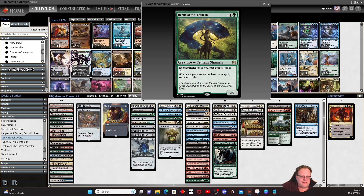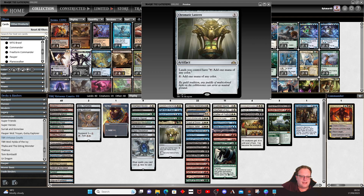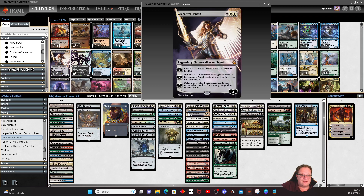Starfield Mystic and Herald of the Pantheon — probably a good idea to get some counters on them to help protect them. Jared Carthalion True Heir, the normal creature version: a target opponent becomes the monarch, and whenever damage is dealt to Jared while you're the monarch, prevent that damage and put that many plus one plus one counters on him, making him effectively indestructible. Chromatic Lantern mentioned. Palace Sentinels — another way of making us the monarch. Replenish lets me bring back all the enchantments that have been killed, from the graveyard.